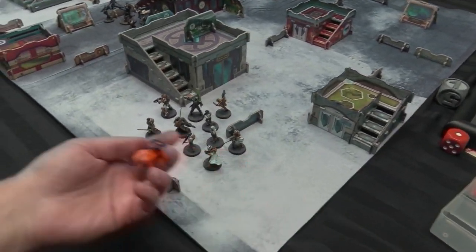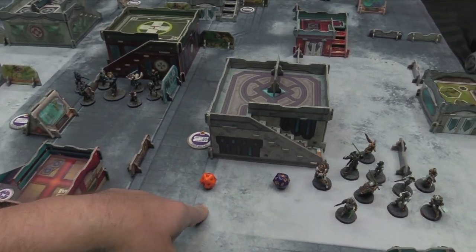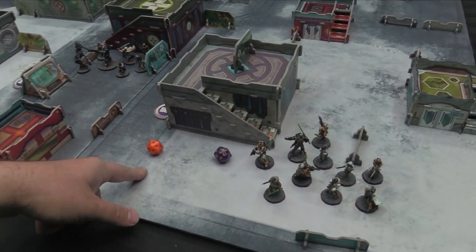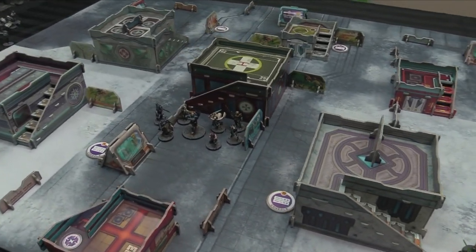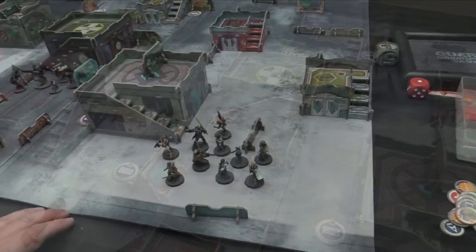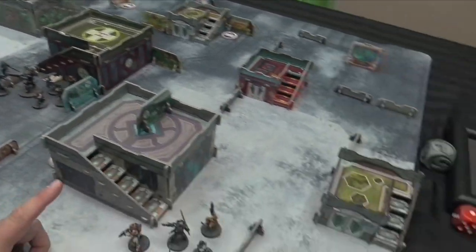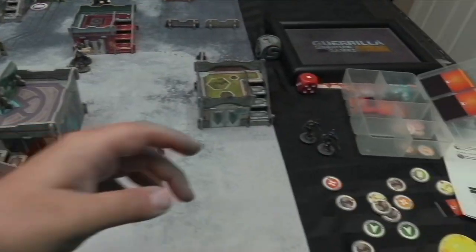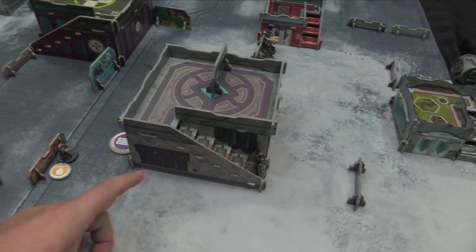For the initiative roll, O12 rolls a one and passes on Willpower 16; Yu Jing fails on Willpower 14, so O12 chooses to go first. Yu Jing chooses the better deployment zone with the rooftops, forcing O12 to the other side. O12 holds back the Omega in reserve, Quervo is off-board, and the Epsilon sets up on the steps.